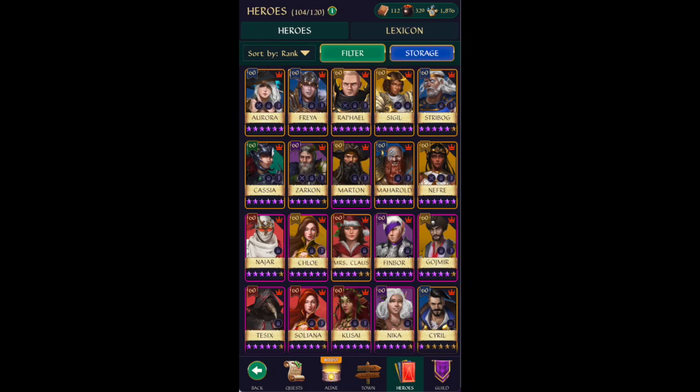Hey guys, today we're going to look at something a little different: how I prepare my roster from one ascension event to the next. I'm going to assume that you know all about collecting feeders to ascend into higher level heroes — for example, you need five five-stars to ascend a hero into six stars, and four four-stars to ascend into five stars. I'm calling these feeders 'cauldrons.' I'll leave a link below to a video by Jocelyn about how to make your own cauldrons if you're unfamiliar with the concept.